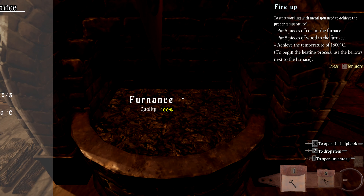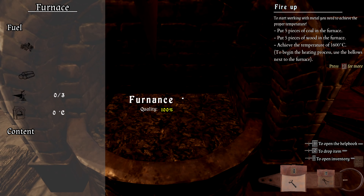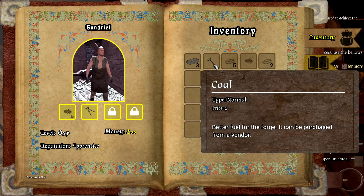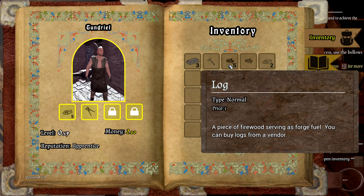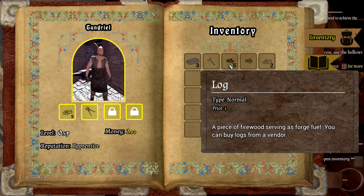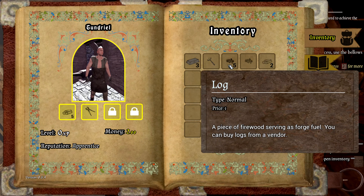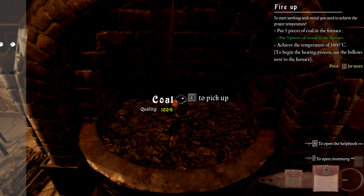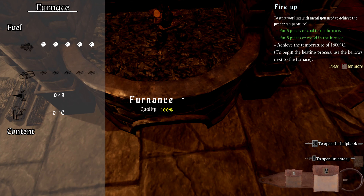Heat up the forge to at least 1600 degrees. What? Is this Fahrenheit? Is that why it's so high? Honestly, I'm not an expert in metal, I'm not a blacksmith. First, drop the coal and the wood logs into the forge and adjust the temperature using the bellows next to it. If you've got any problem, do not hesitate to use your help book by pressing H. Put five pieces of coal, five pieces of wood — a temperature of 1600 degrees Celsius.